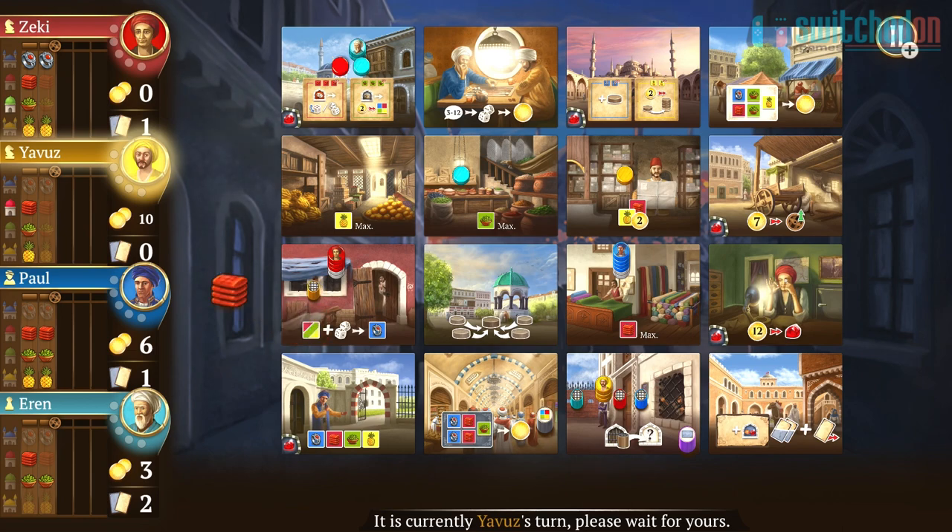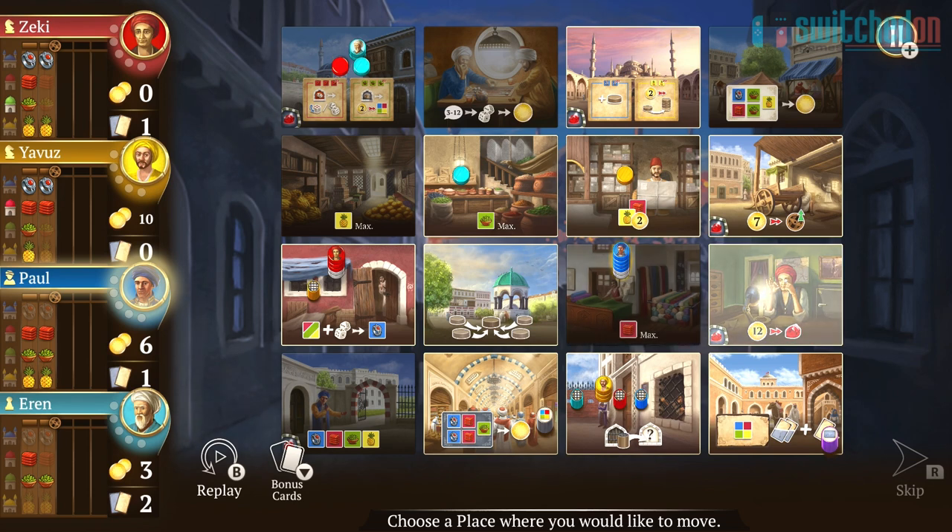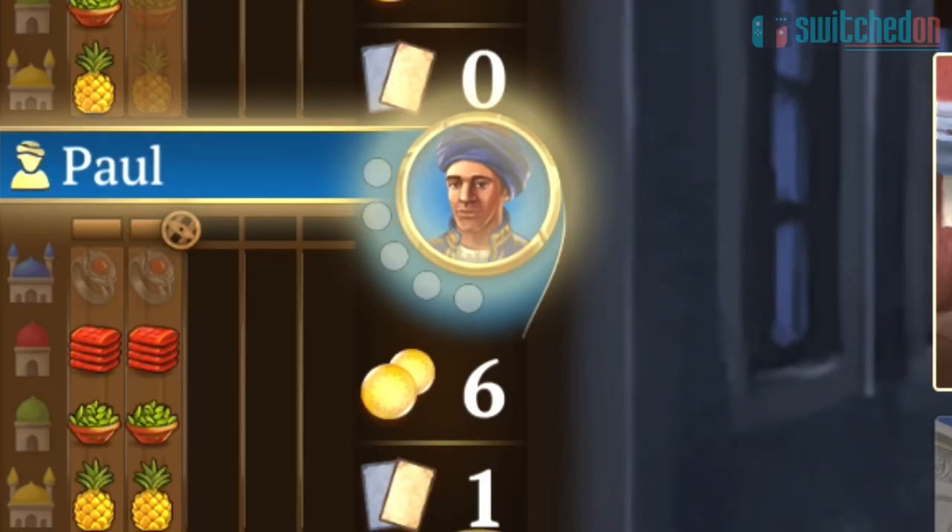Eventually, your actions will lead you to being awarded a ruby from one of the few spots on the board that give them out. Rubies can be earned in a variety of ways, such as supplying enough items to the mosque, upgrading your cart to its maximum size, or even just straight up buying them with gold if you've collected enough.